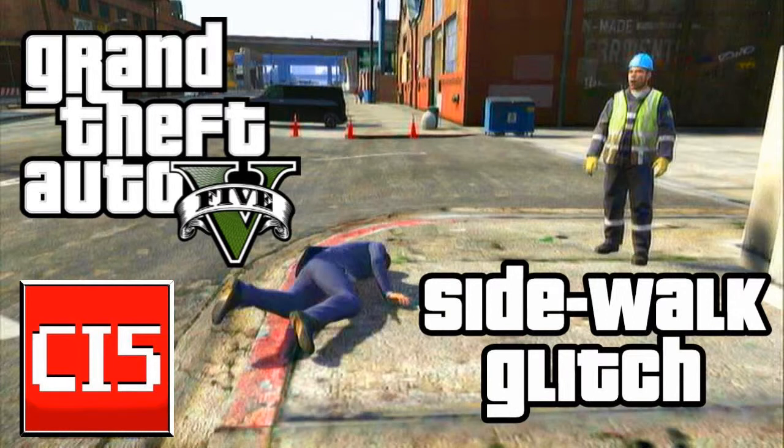But this one is about a wall, a sidewalk glitch. It's on the street called Popula Street, and it's under the bridge of San Andreas Avenue — so it's on Popula Street, under the bridge of San Andreas Avenue.